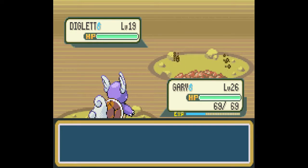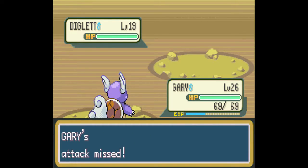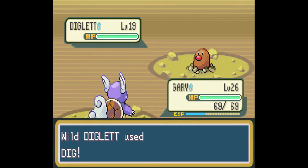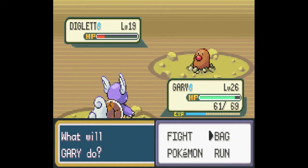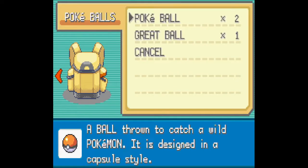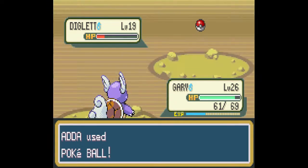Alright, he's just going to do that. Use Dig, does some damage. I use Bite, does a lot of damage. And then I use Pokeball and I catch the Diglett. Hopefully... Poof. Alright, awesome.